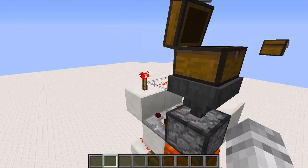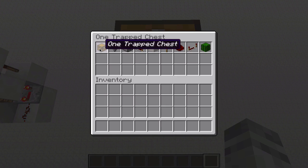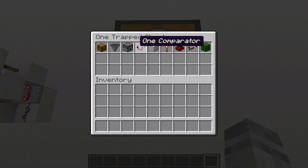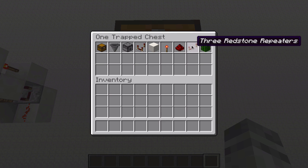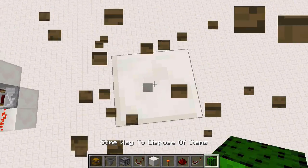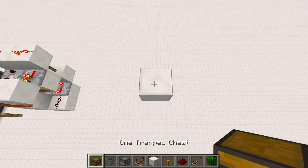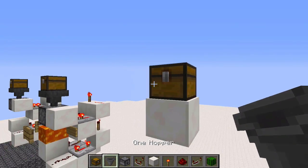It's really easy to make and it's just clean and nice — get rid of all your items without losing any accidentally. Here are the materials you will need: one trap chest, one hopper, one dropper, one comparator, assorted solid blocks, two redstone torches, three redstone dust, three redstone repeaters, and some way to dispose of the items — lava, a drop, whatever you prefer.